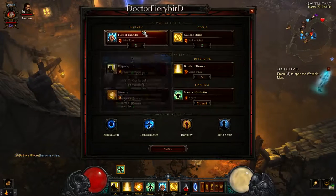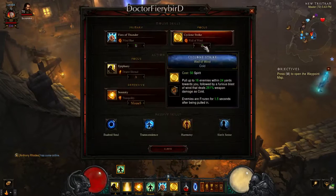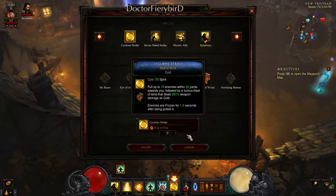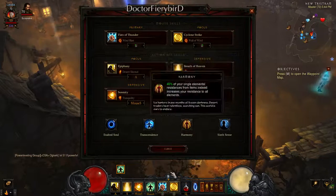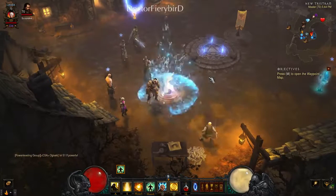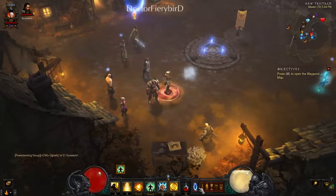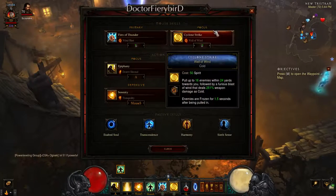The first skill is Fist of Thunder — Wind Blast — to keep enemies frozen for around two seconds so you don't have to deal with them. Then you have Cyclone Strike — Wall of Wind — to stun them as well. After enemies are no longer frozen, you use Cyclone Strike again. It's definitely about keeping track of those two skills.